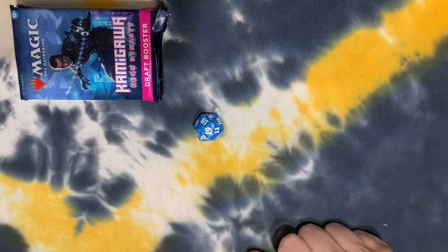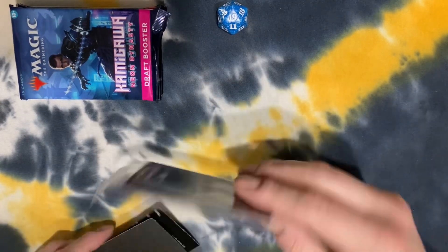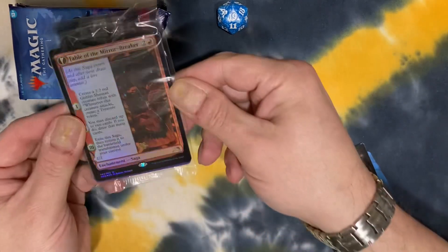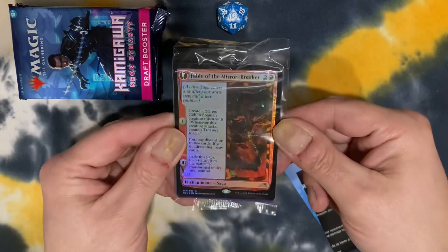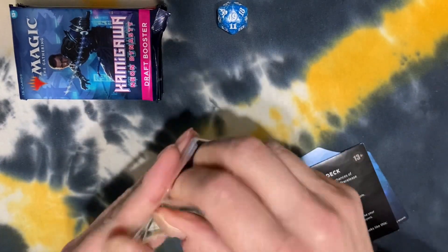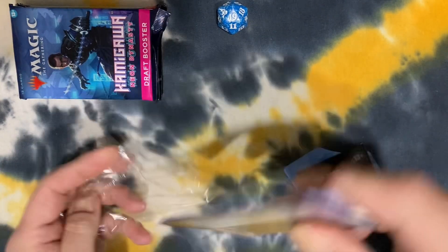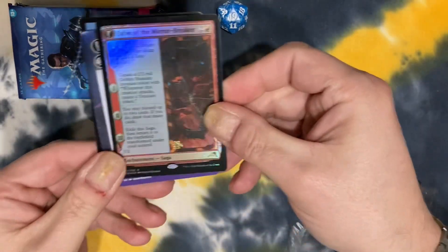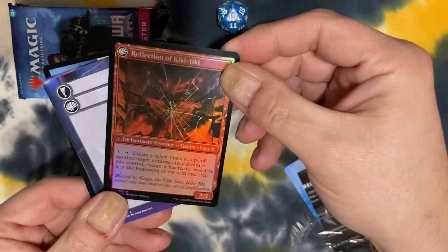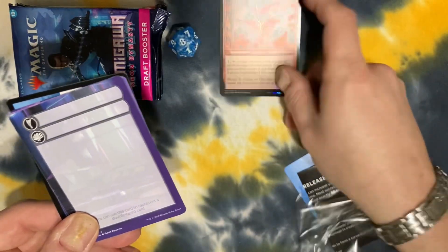Boom! Oh, that is not a shabby card for my little pre-packed card. Fable of the Mirror Breaker — that's one of the better cards in the set, with your Kiki-Jiki. Very, very okay with that.